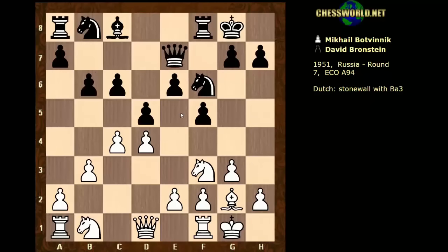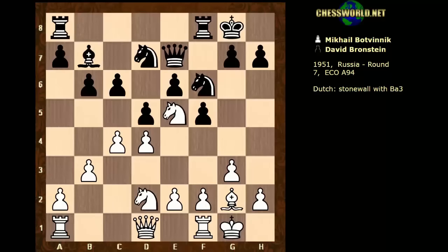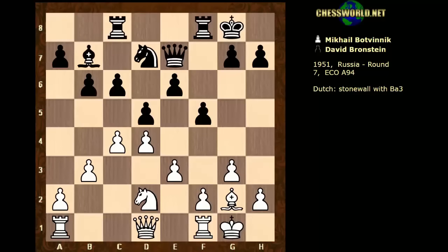So we have the bishops exchanged off. e5 is a little bit weaker than usual. Ne5, Bishop b7 — the knight couldn't move because of knight takes c6, so black protects c6 there. Nd2, now the knight is challenged. We have knight takes d7, knight takes d7, e3 — it's a pretty closed and very strategic position.